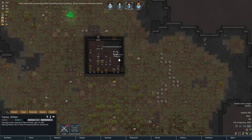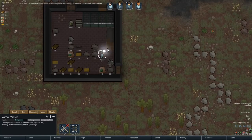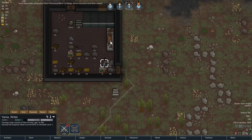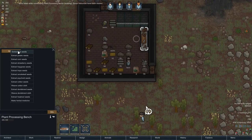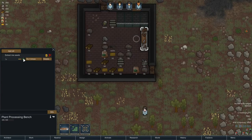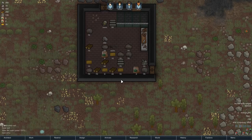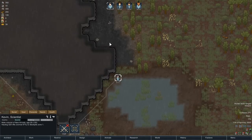I can't do soil from that type of slate. I should be able to mine that — it is rocky dirt anyway, I can grow on that. I really need these to hurry up and do this. So we've got this plant processing bench. This is interesting — extract rice seeds, let's try that a couple of times. Potato seeds — are these going to be found in the wild, or do I actually have to plant them? I don't actually have any potato seeds.